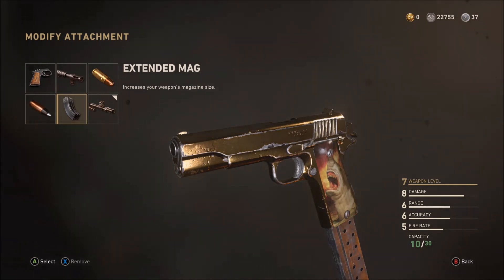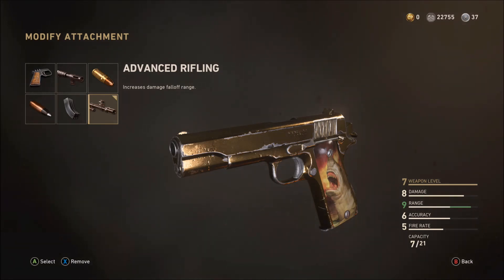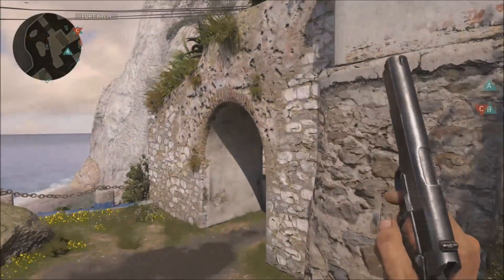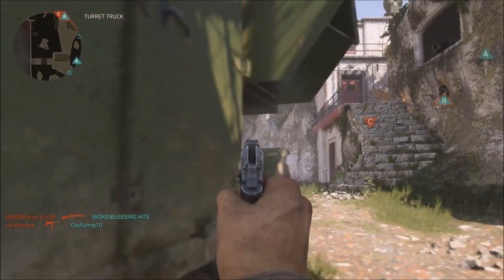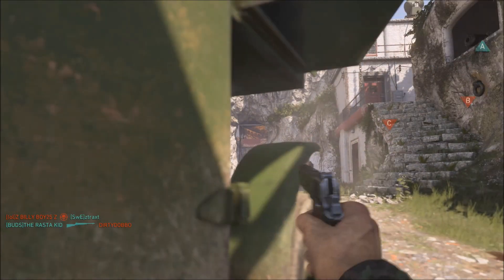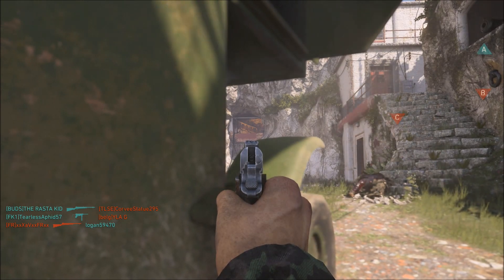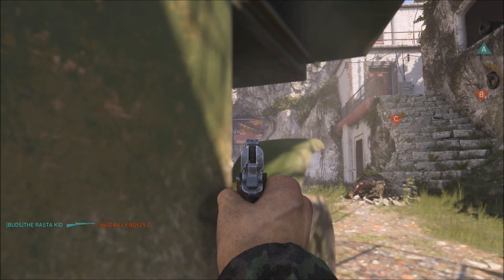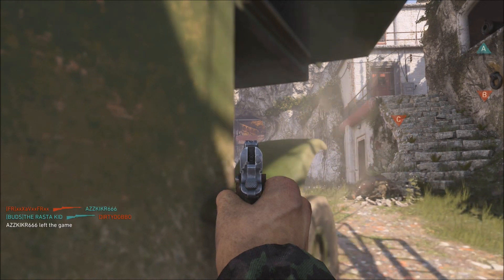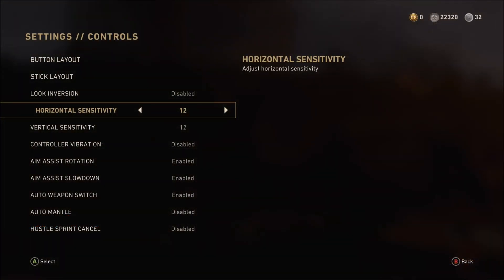Extended Mags aren't really worth it — you've got seven bullets in the first clip and it only adds three more. The attachment I did select is Advanced Rifling, which is the one attachment allowed for pistols. I'll show two clips to demonstrate: without Advanced Rifling on Gibraltar, I aimed at an enemy in the opening up top but couldn't get the kill at that range. With Advanced Rifling on, one shot at that same distance gets the long-shot kill. That's why I chose it.